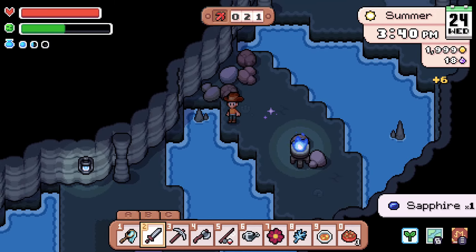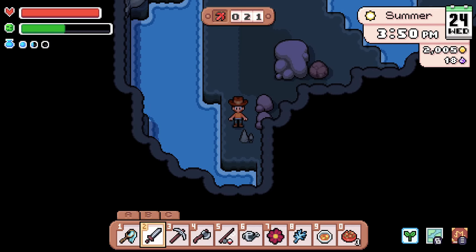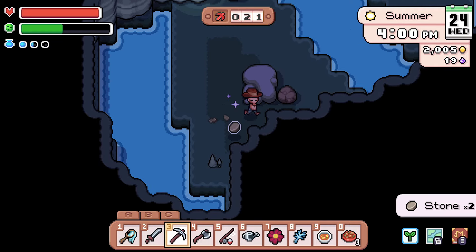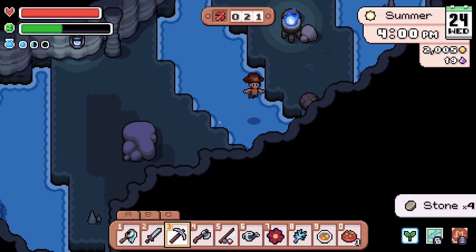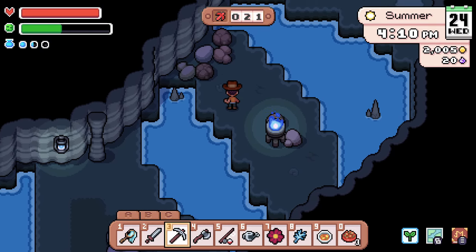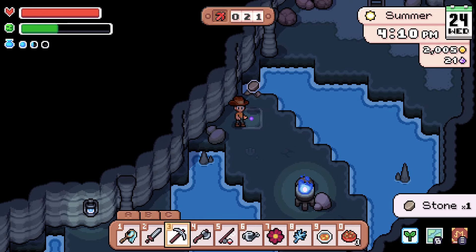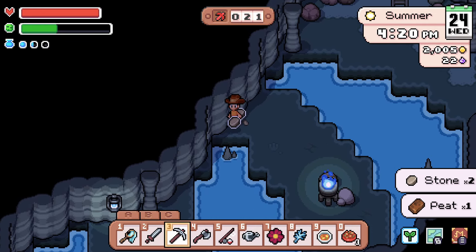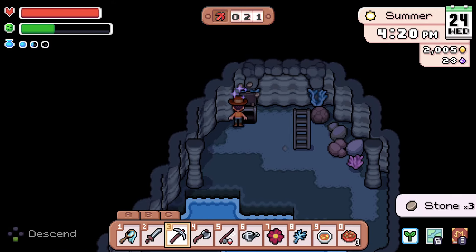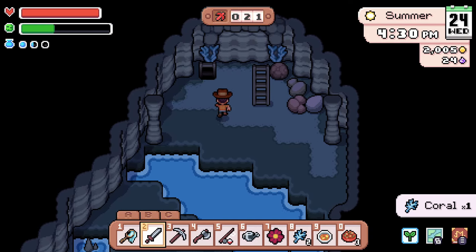I don't see any fish — I did see a lot of water but no fish, which is a shame because I was hoping to find some more fish down here. Give me the essence please, thank you. Hello there moss thing. The ladder — a little smack there, we'll get some coral. You just use coral for crafting — is that the only thing you use it for?